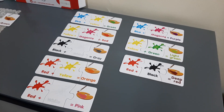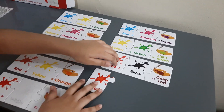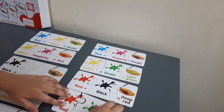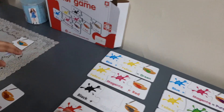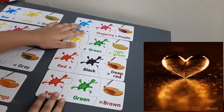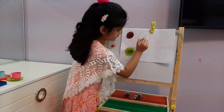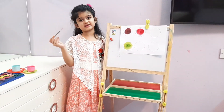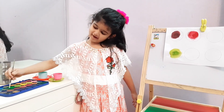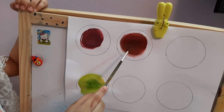Let's make brown color. Red plus green. Let's mix red and green and see what happens. Let's mix green in it. See? It turned into brown.